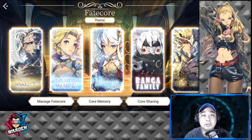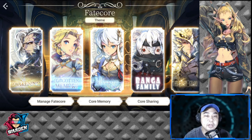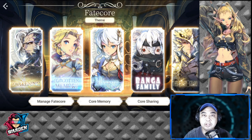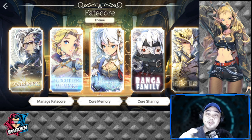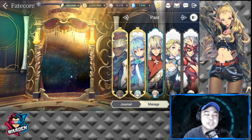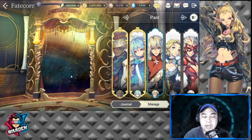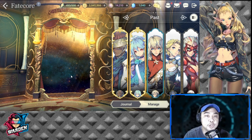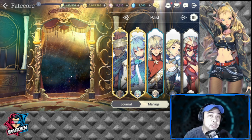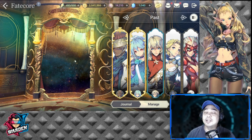Hey everyone, welcome back to another Exos Heroes video. Today we are going through the Forgotten Memory banner, also known as the Past banner. If you want updated Exos Heroes content, please hit the subscribe button down below. Today we are ranking all of the heroes in the Past banner, in relation to the newly dropped Choice Fate Core banner for the Past banner.